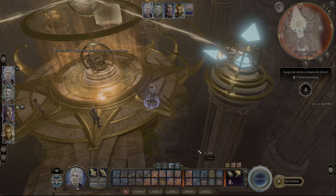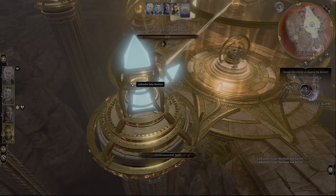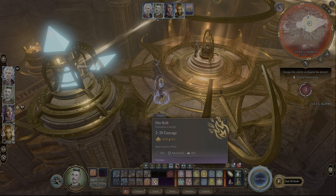The other way is you can use the long jump — the Githranke long jump ability. There's a small ledge that you can jump from one side to the other, and you can destroy the crystal from the ledge.